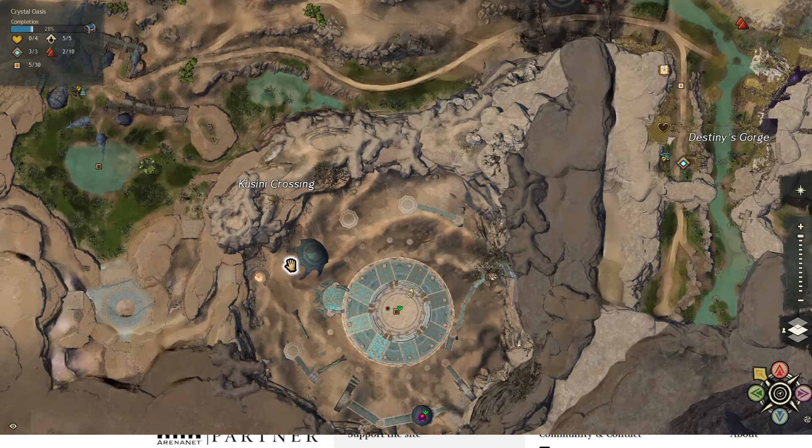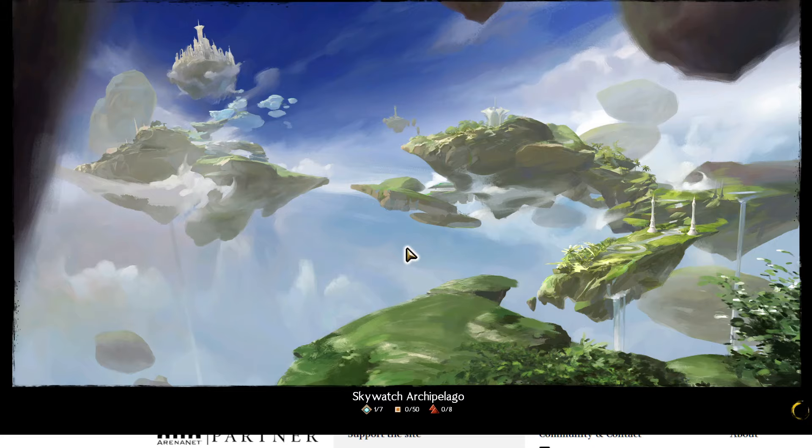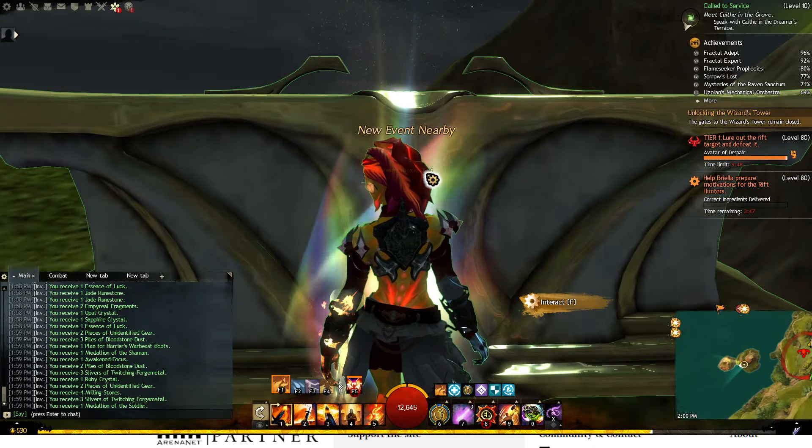It also gives you the sunset jewelry recipes. Then we head to the current most relevant spots. We have the Skywatch Archipelago large chests. If you are working on Secrets of the Obscure Legendary Armor, you will become very familiar with these chest locations — there's a whole bunch of them scattered around. This one's on an island off to Wizard's Ascent, there's one in Garenhof, they're all over.